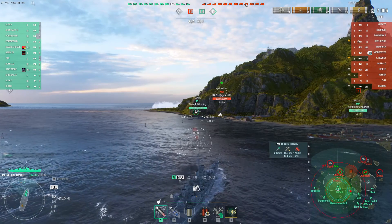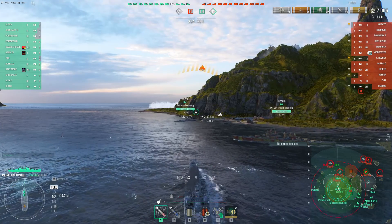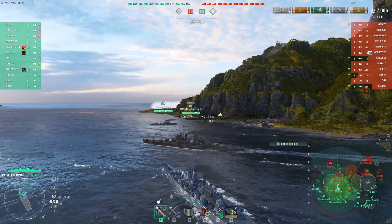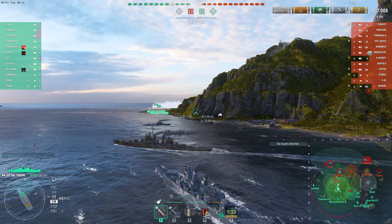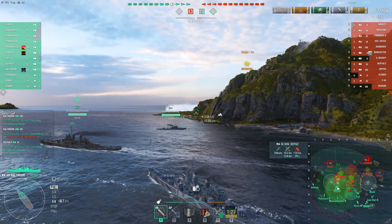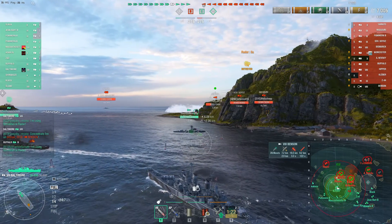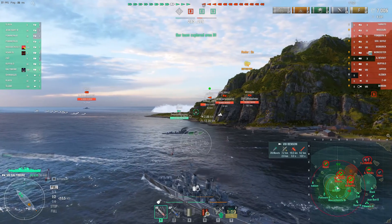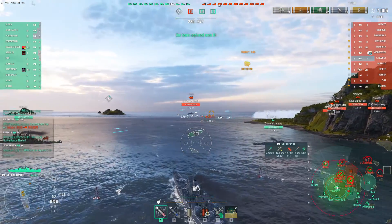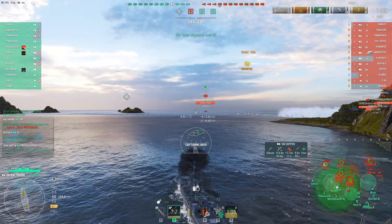There's the counter radar. Guessing that has to be from Worcester or Buffalo. You can see the Alexander Nevsky on the other side of the map. Now the friendly Buffalo is here and fires up his radar. It was Missouri on the other side of the island that had the radar. Big push by the reds through the center — it's always interesting, usually laughable, but always interesting.